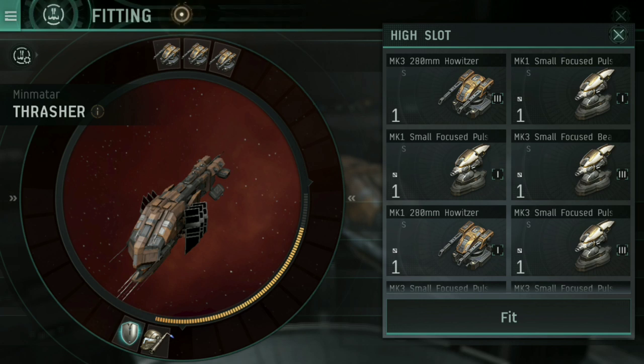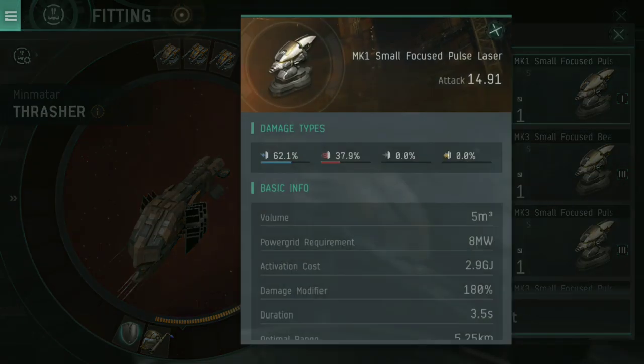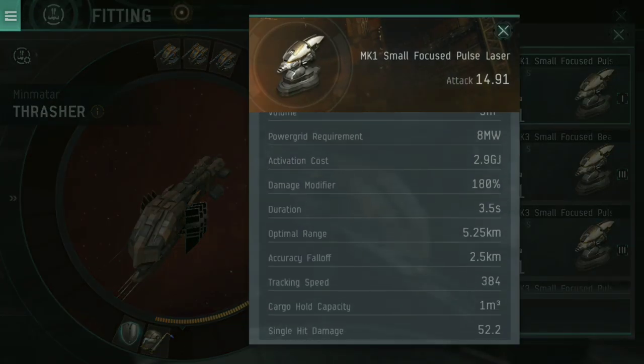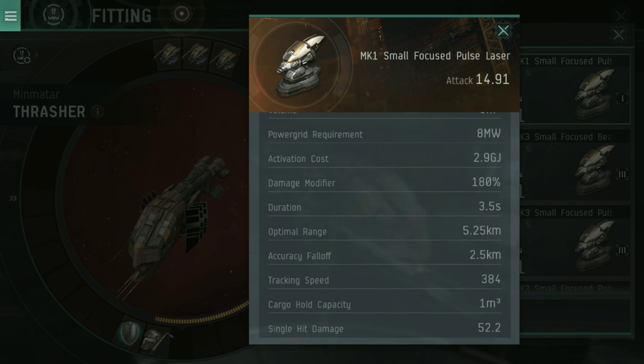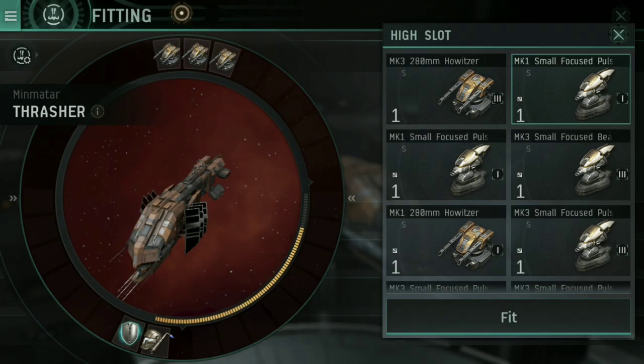Amarr tend to focus on energy. Gallente and Caldari tend to focus on either railguns — which are hybrid — or missiles. When you look at an energy turret, the statistics are laid out pretty much the same — it has things like activation cost, but ultimately it's still optimal range, accuracy fall-off, and tracking speed. The same is true for railguns.